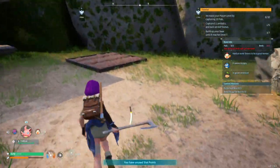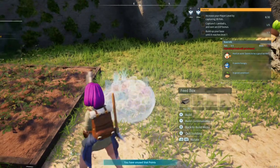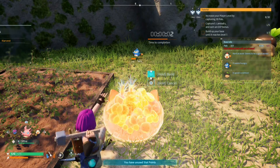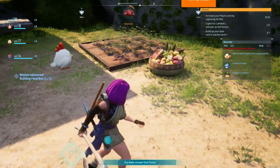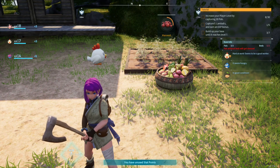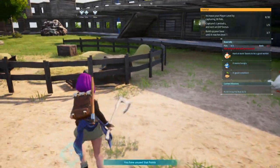Now that we have our setup working out, we just need to place this down - if I remember which button to press. Boom! And now it's harvest time. Oh, that little chicken is doing the harvesting - nice! Food issue is solved.